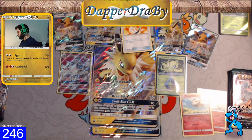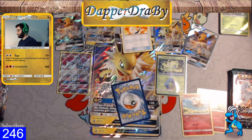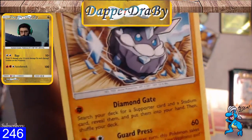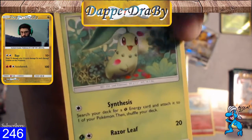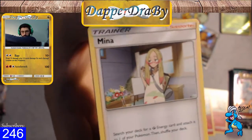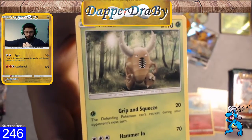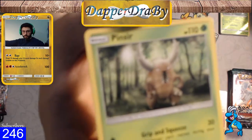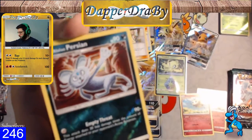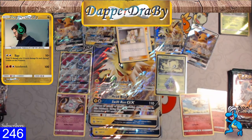Let's go ahead into this other Lost Thunder pack from the other box. Energy is Grass. Starting off with Larvitar, Carbink with Diamond Gate, a Chikorita that can be searched out by Elm, a Scyther with Fury Cutter. Mina — a very good trainer to get. Alolan Dugtrio — just a vanilla 60 for no energy. Alolan Persian for the reverse. And a rare Unknown Missing — if you have enough Missing Pokemon, Unknown comes into effect.